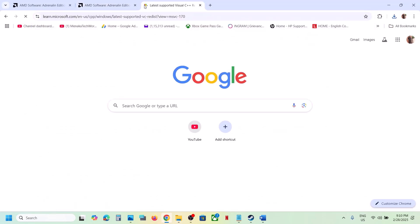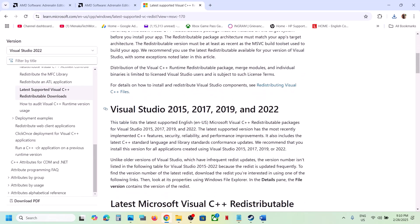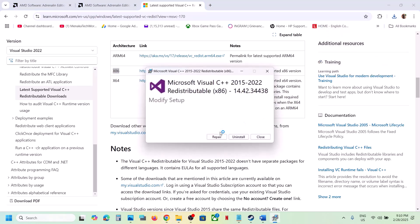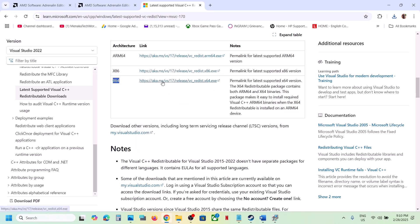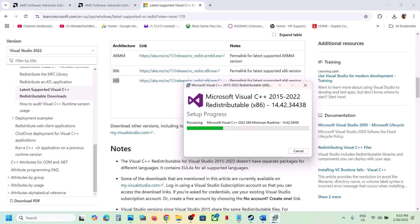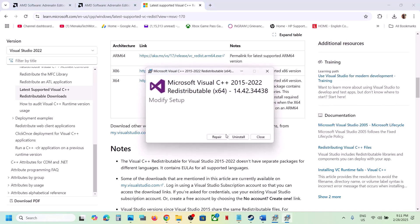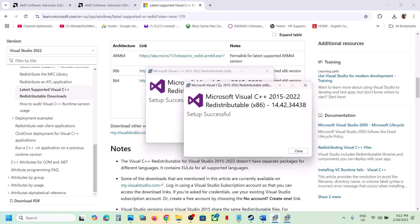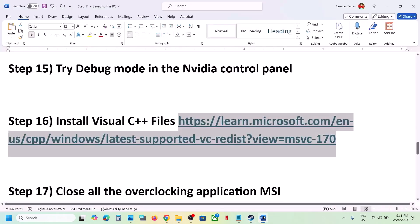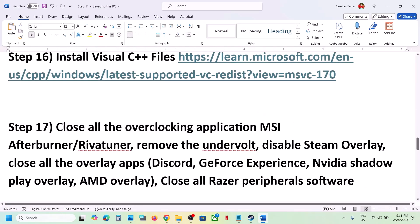The next step is to install Visual C++. Copy the link provided in the video description and open it in a browser — it will take you to the Microsoft website. Download Visual Studio 2015-2017-2019-2022 in both x86 and x64. Run each exe file; if you see a Repair option click Repair, if you see Install click Install. Make sure both are installed, then restart your computer. After the system restart, launch the game.